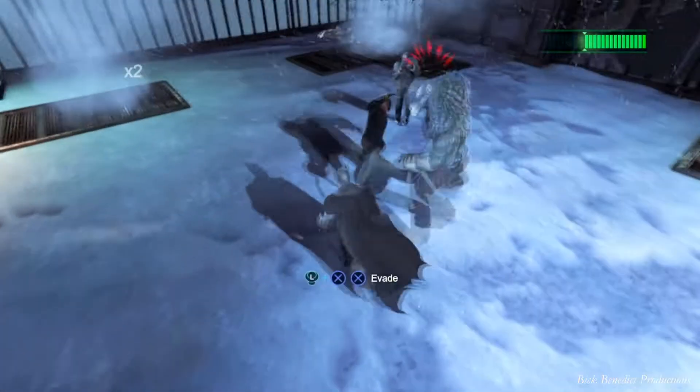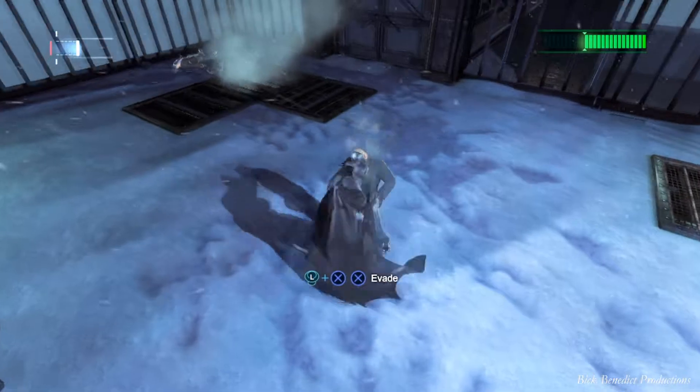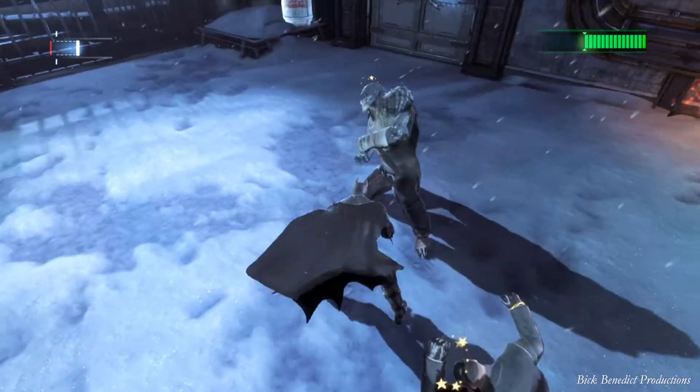I got damaged heavily in this main phase of the fight. The red lines over him mean you just can't counterattack him. It's a tough fight — this guy takes off massive damage from you.